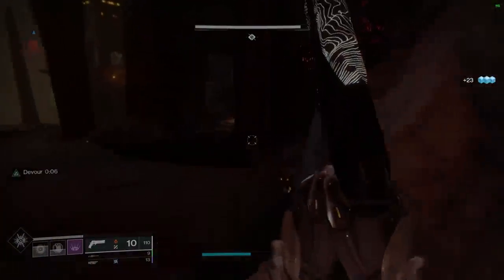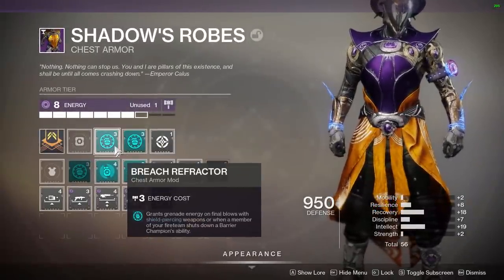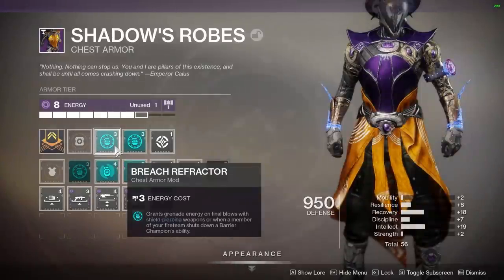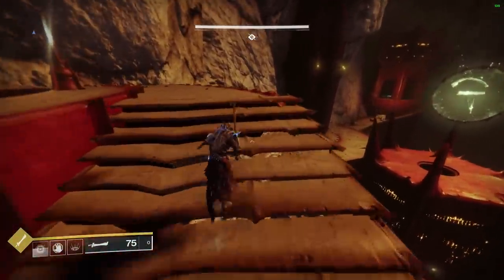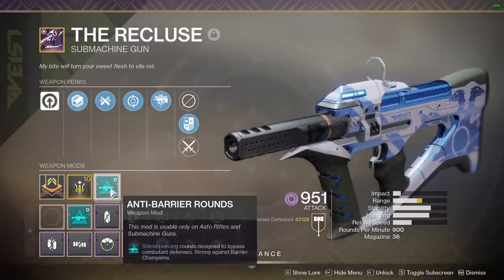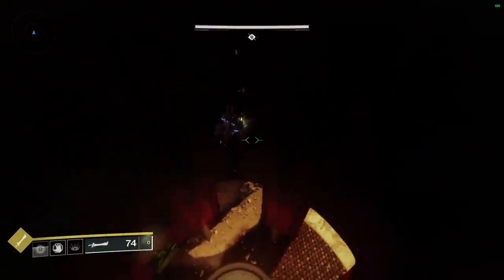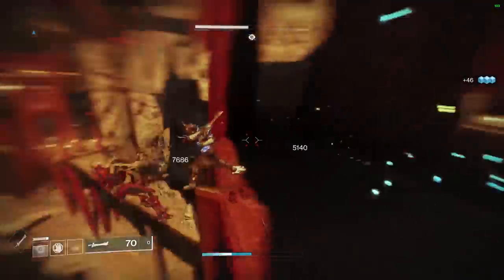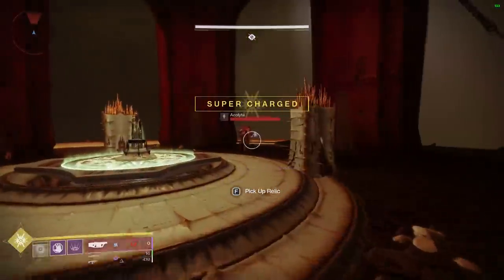The next very helpful thing is double Breach Refractor — there is a bug right now that lets you double down on it. Breach Refractor grants grenade energy on final blows with shield-piercing weapons, or when a fireteam member shuts down a barrier champion. If you pair Breach Refractor with Recluse and anti-barrier rounds, killing enemies procs anti-barrier rounds, meaning your grenade comes back quite often, letting you keep refreshing Devour. Every kill resets Devour's nine-second timer.